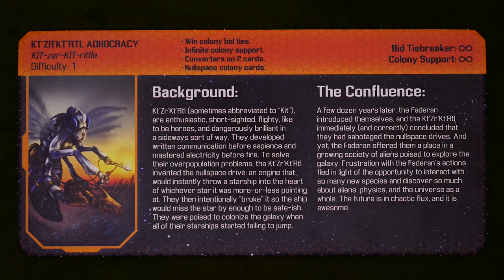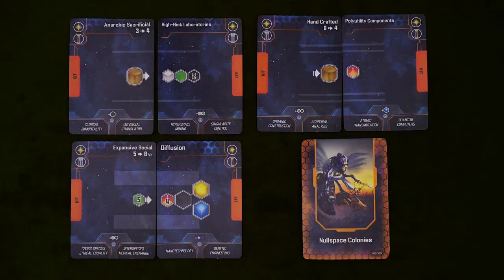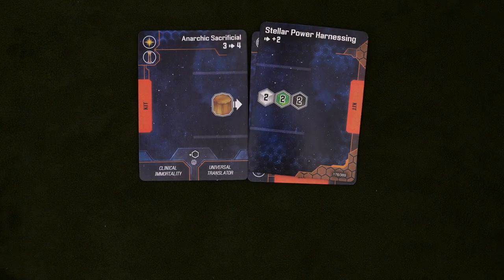The Kitzerkit Riddle adhocracy, as well as having just a banger name, are pretty straightforward in their strategy, but these insatiable bugs do have a few things to set up at the beginning. Namely, your starting converters and the null space colonies. The converters come in two parts, but they aren't interchangeable — they have to start in these pairings. They function just like regular converters, but each side can be individually upgraded. And if you trade them away, you have to give both cards. These converters are good.